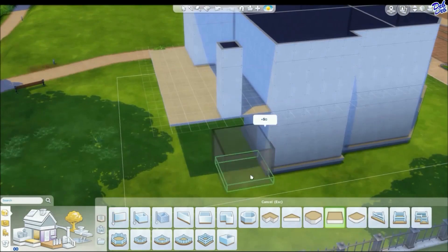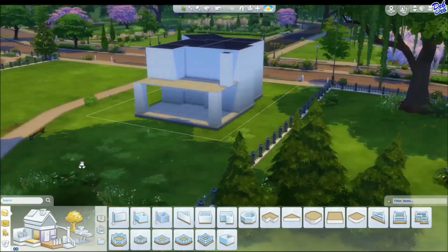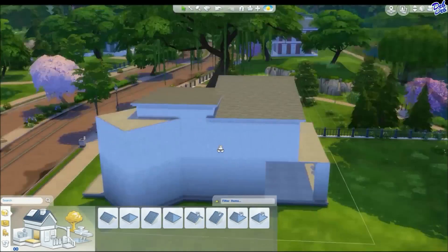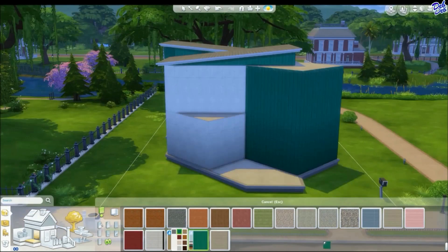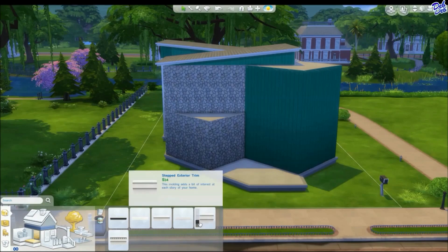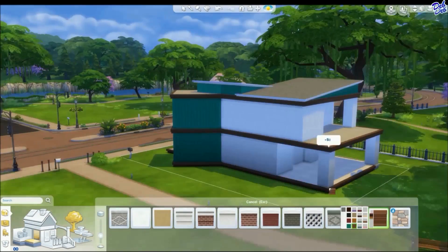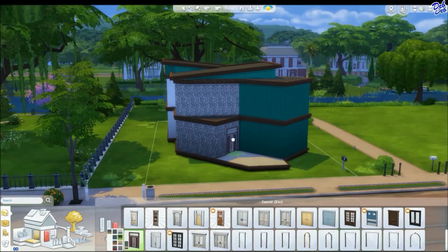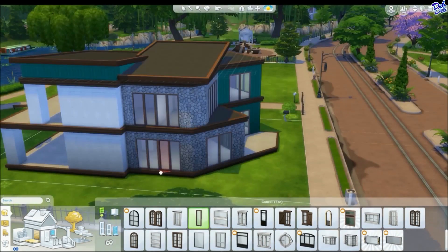And on the exterior of this home, I decided to use that rustic stone wallpaper because I had never used it before, and I actually think that it gave it a really modern rustic look that I really liked in the end. I wasn't really sure about it at first, but when the house was completely finished, I decided I really liked it a lot. And I hope you all like it as well.